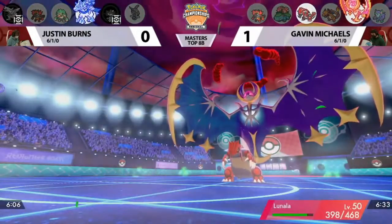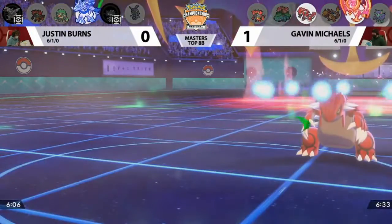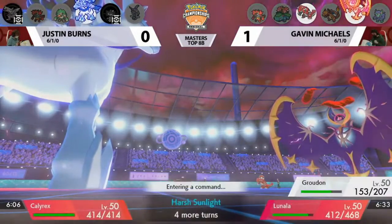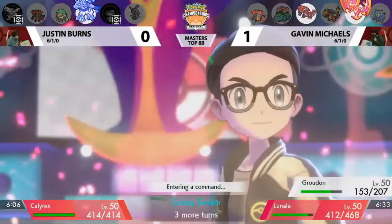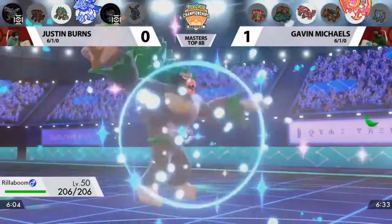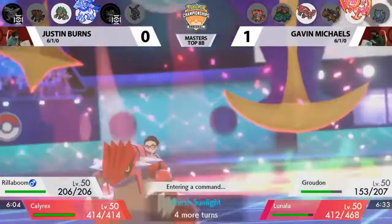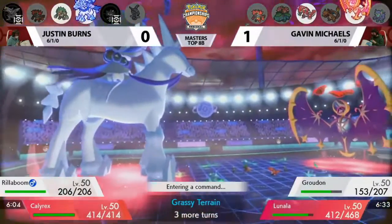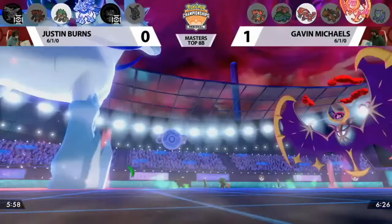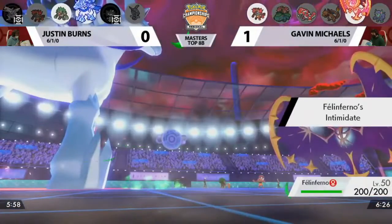Hydro Pump in the sun into a Dynamax Lunala — Palkia actually knocks itself out thanks to Life Orb recoil. That was quite an ineffective Hydro Pump. Some HP coming back from Grassy Terrain as well — the field effects making a big difference in both games. Last game it was G-Max Wildfire slowly whittling Pokemon down; this time it's allowing them to laugh off some attacks. Justin is now down to his final two Pokemon: Calyrex Ice Rider and Rillaboom. The Grassy Terrain is already set up, eventually going to run out of that grass boost.